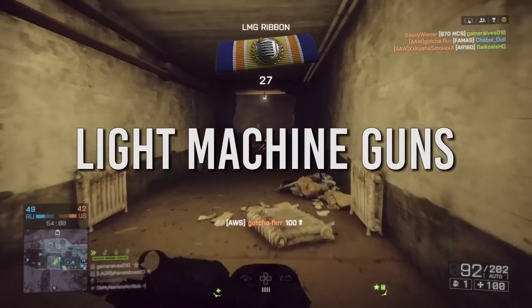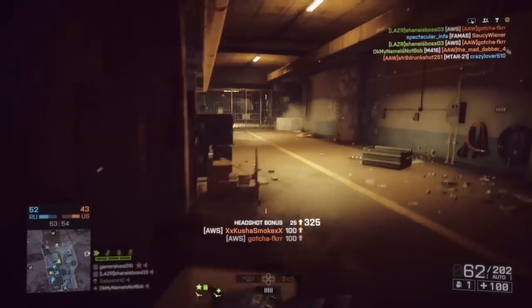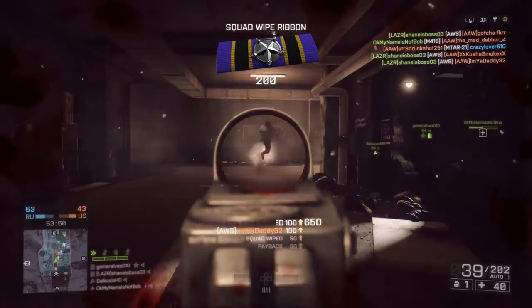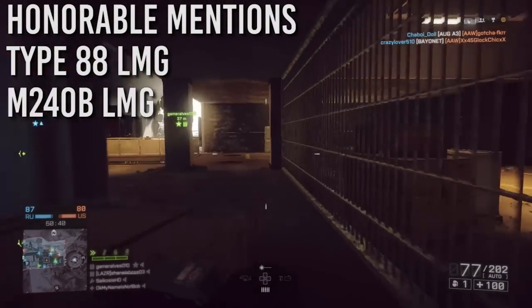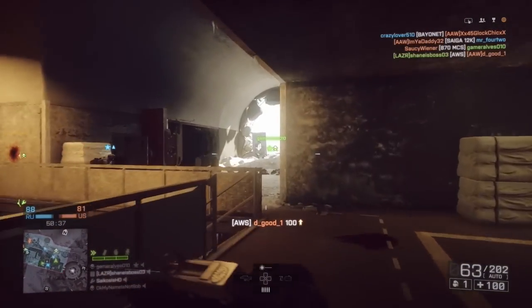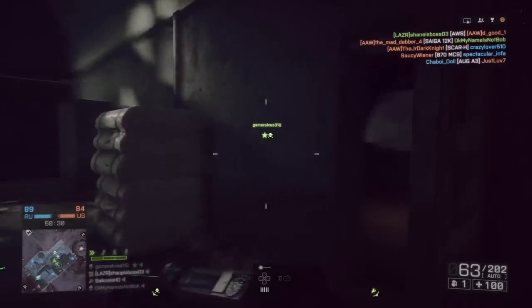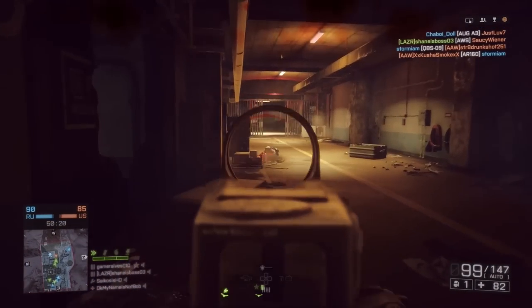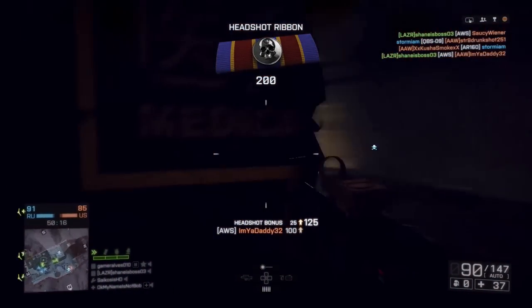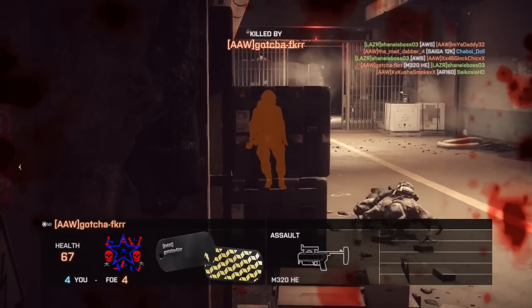For LMGs, really the only one I'm highlighting is the AWS. It has a 101-round magazine, fires super fast, works really well with a suppressor, and reloads quickly. Not many LMGs are close to it, though almost all of them are pretty good. The 200-round ones like the M240B are great for flanking and long kill streaks. Just stay away from the clip-fed ones with 50 rounds or below — but you can pretty much use almost any LMG with a large magazine.